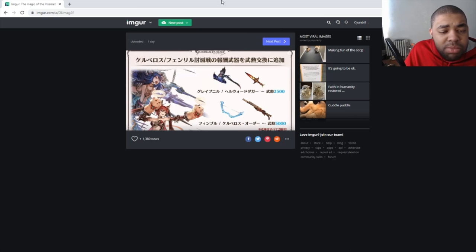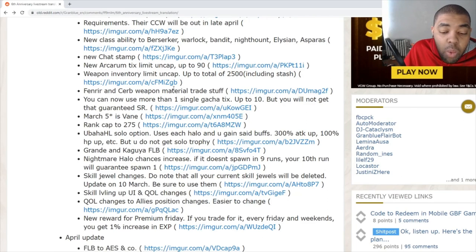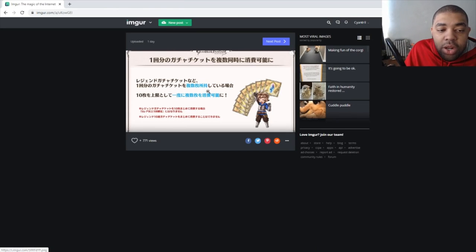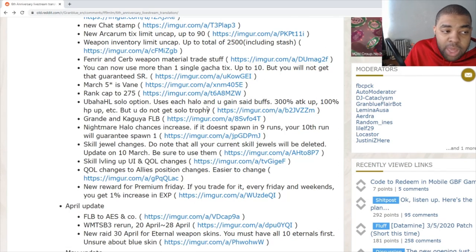There's some kind of Pending Service Weapon material trading — I'm not entirely sure what it's about; most of those weapons aren't really required anymore, though some like the Fimbul may still be used. You can also now use more than one single Gacha ticket at a time — before you had to do them individually, but now you can use up to 10 at once. Just keep in mind that using 10 together doesn't give you the guaranteed SR at the end, but it still makes sparking much faster when you have hundreds of single tickets.